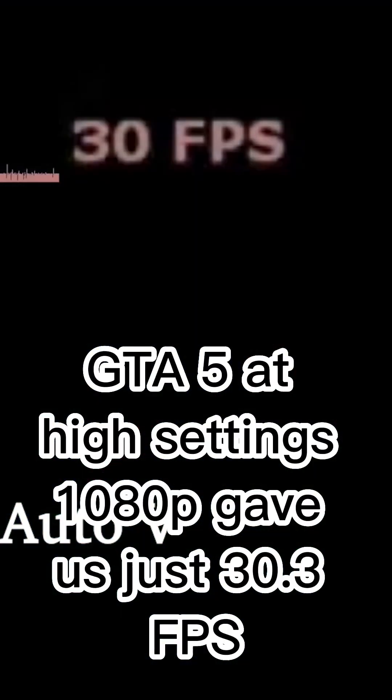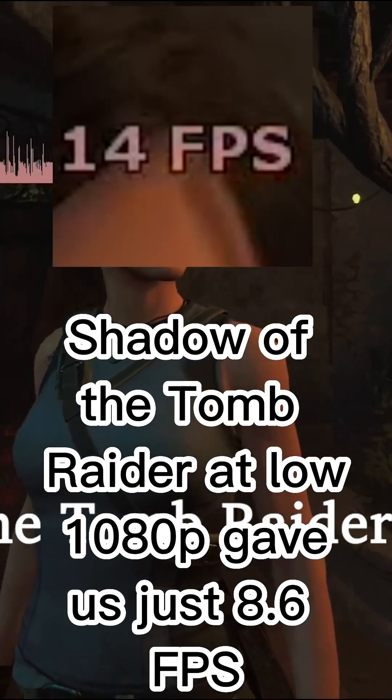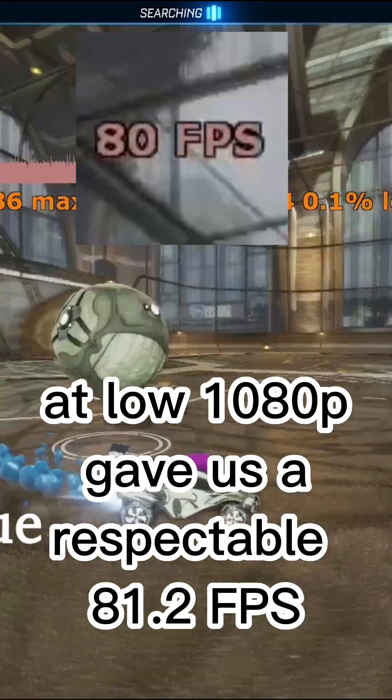GTA 5 at high settings 1080p gave us just 30.3 fps. Shadow of the Tomb Raider at low 1080p gave us just 8.6 fps. Rocket League at low 1080p gave us a respectable 81.2 fps.